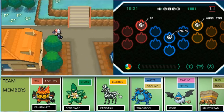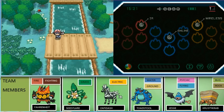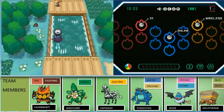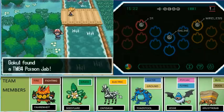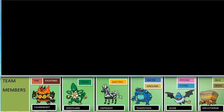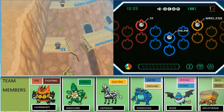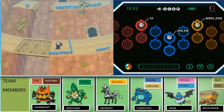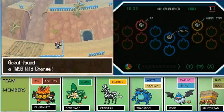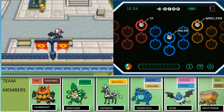Come to Driftveil City to get TM84 for Poison Jab — you need Surf for this, but it's easy to get. Then come back to the back area because there is another thing — if you jump over to that side and come here, you can get TM93 for Wild Charge.